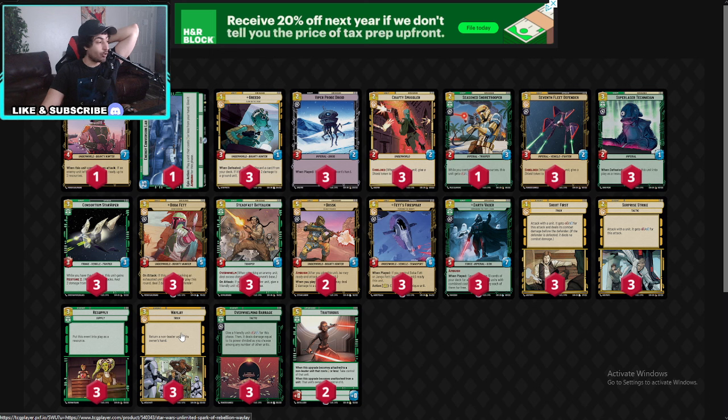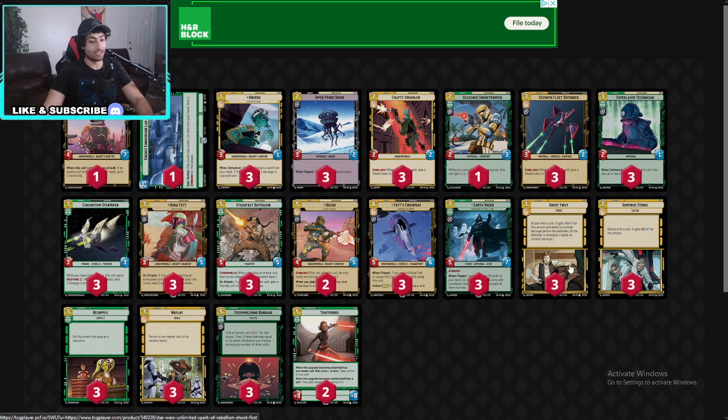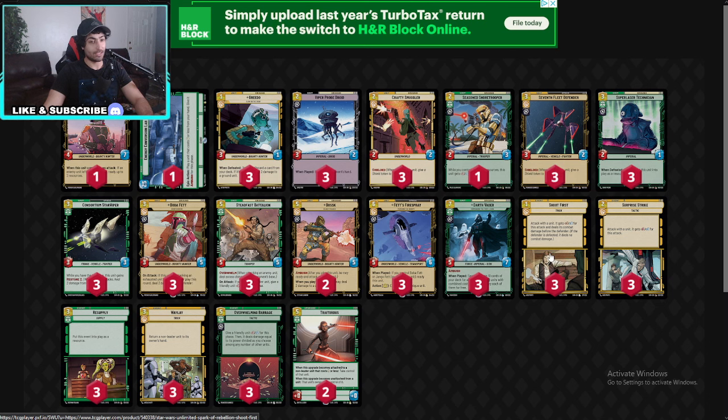Shoot First is huge, Surprise Strike is huge. I've seen a Boba Fett win games with Waylay — shoving something back is insane. And then Overwhelming Barrage wins games. We're going to see a lot more of these decks. I would suggest you guys keep an eye on these.